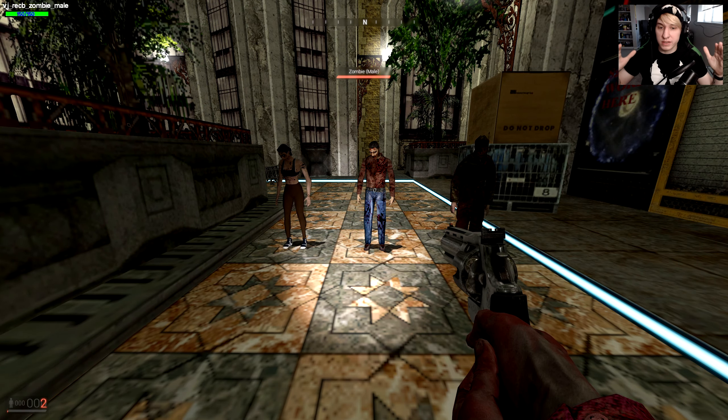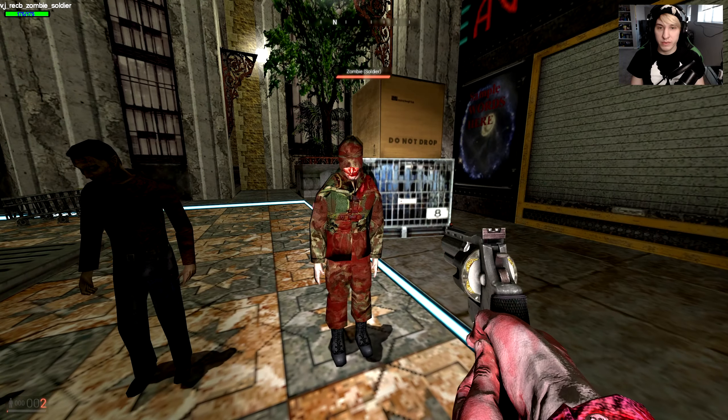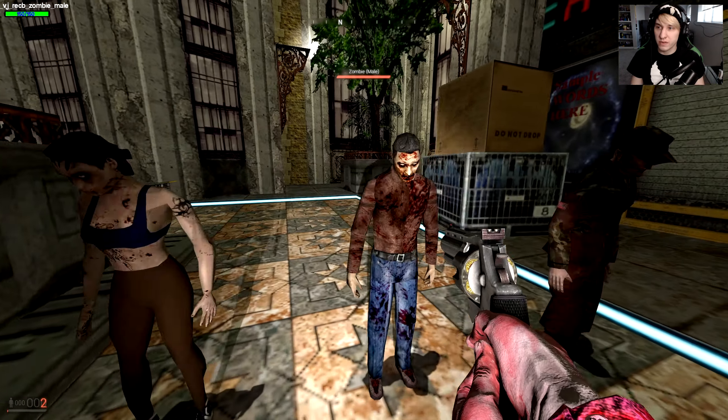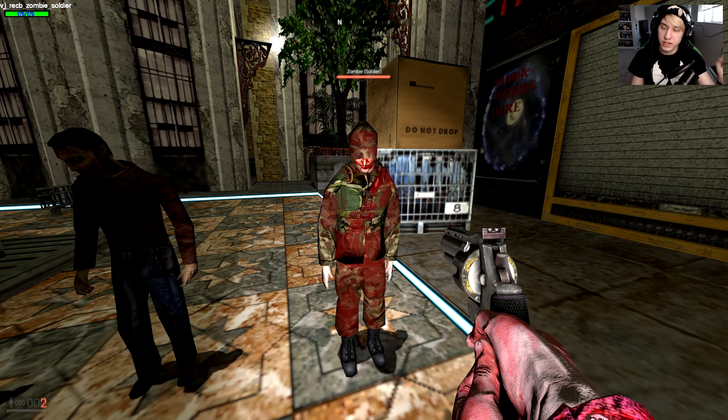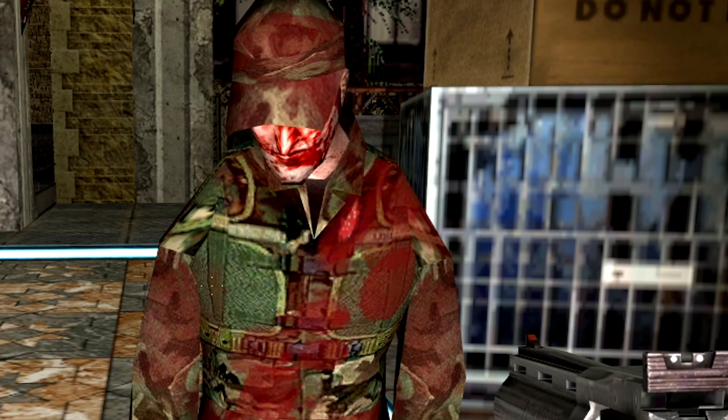So I thought we'd start off with the basic zombies. First off, we have the male, we have the female, and we have the soldier. You'll notice that the male and female have the same health, but the soldier has 25 more health, which makes sense because he's a soldier — he's probably been through some shit.